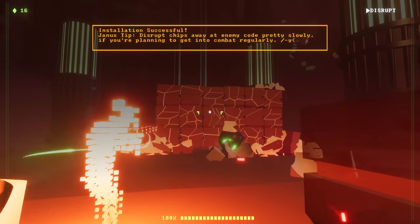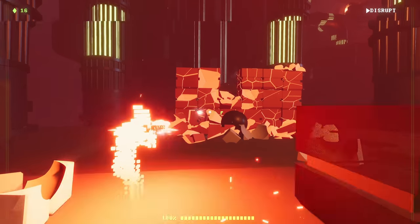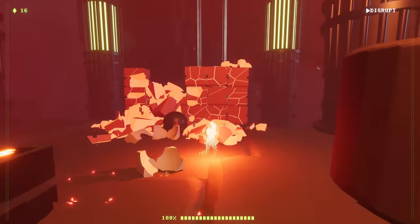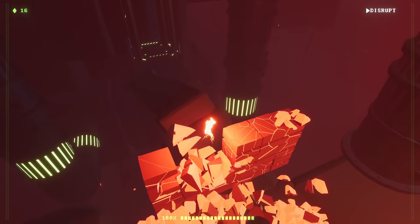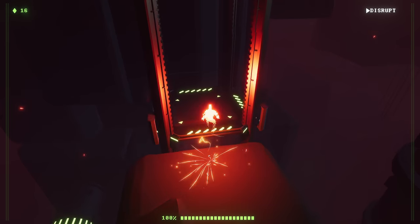The gun can also be upgraded over time, rewarding you with various modes. For example, Disrupt is like a rifle with a punch that can kill malicious subroutines. Delete is rapid fire but with little stopping power, and can blast holes in firewalls blocking your way. And the Overload mode acts like a pump-action shotgun for close quarters fighting, but overheats after only four shots.